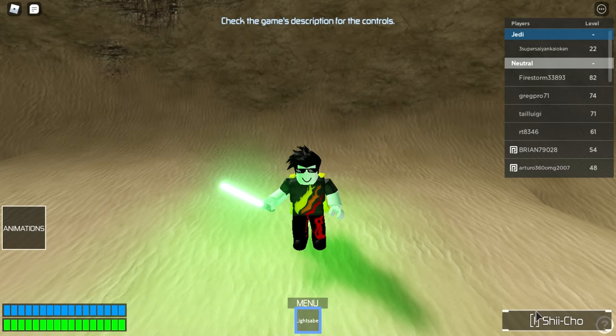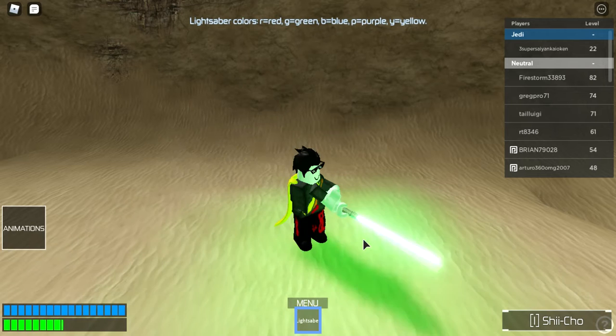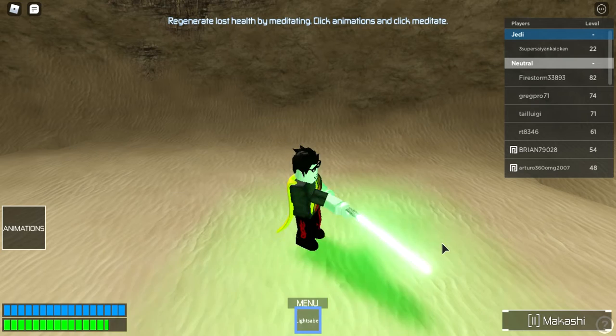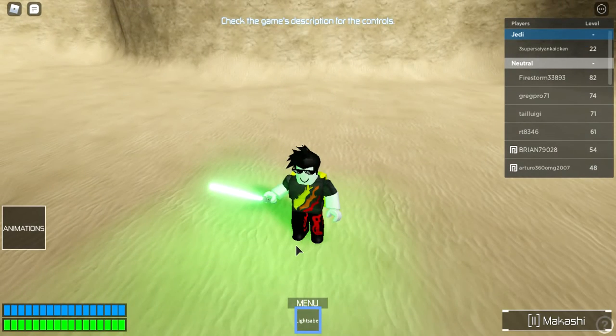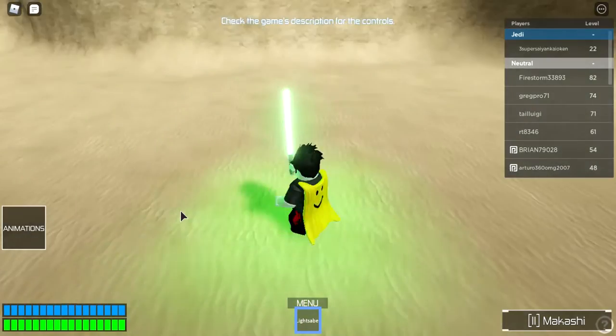In the bottom right corner you'll see your current form. Form 1 is recommended when you're just starting — it teaches you the basics like how to strike left, right, and above. Press Z to change forms. Form 2 is similar to Form 1 but with more curved strikes, and you'll learn a new block stance.